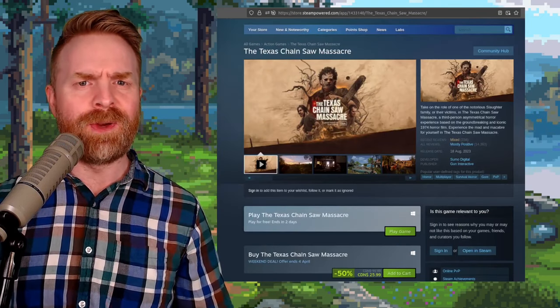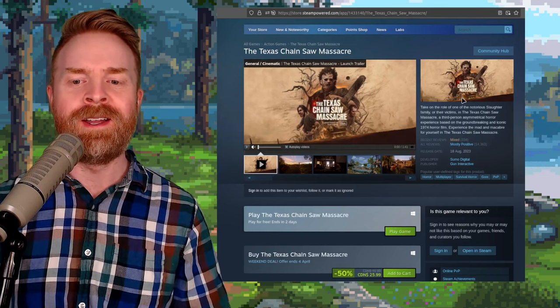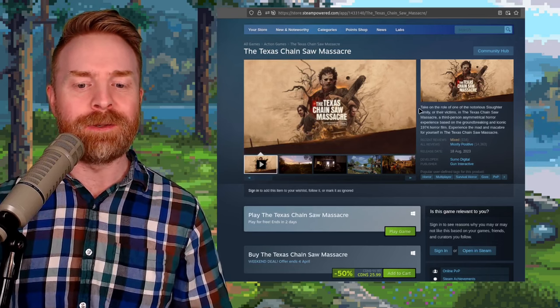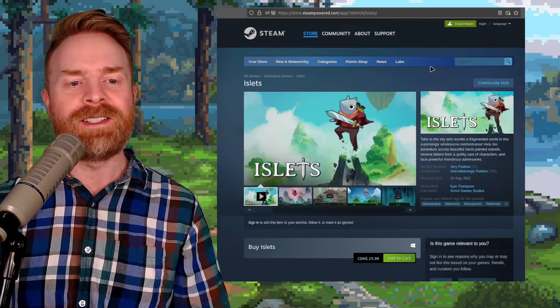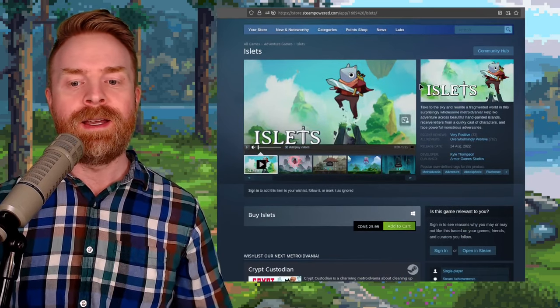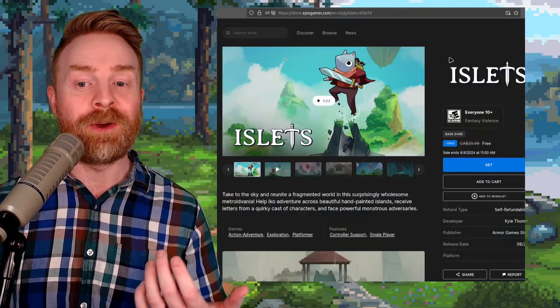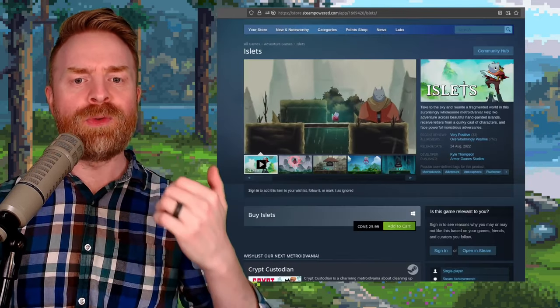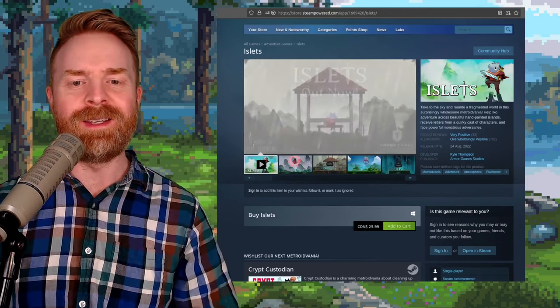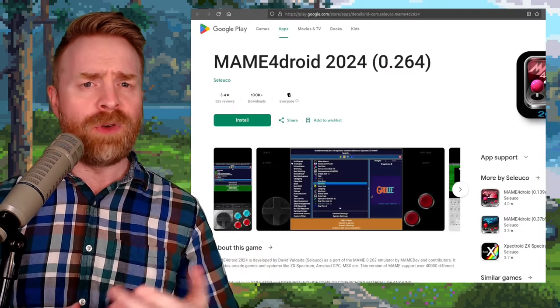Next up is a friendly heads-up about a couple of free games. The first is Texas Chainsaw Massacre, which released in 2023 and is currently free to play on Steam for a couple of days. The second game is Eyelids, a fun indie game released back in 2022, currently free on the Epic Games Store. Eyelids has an overwhelmingly positive review score on Steam overall, so even if you don't like the Epic Games Store, it might be worth checking out on Steam.